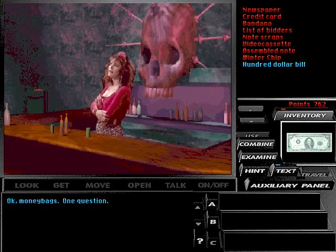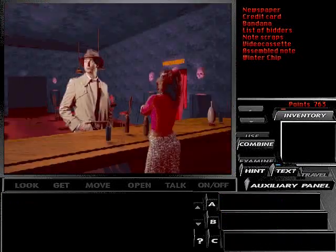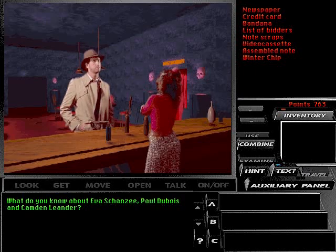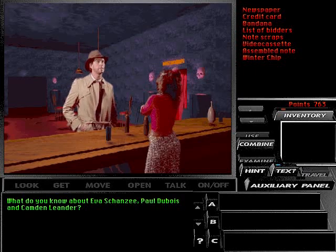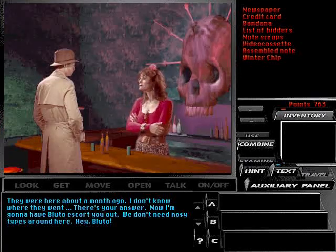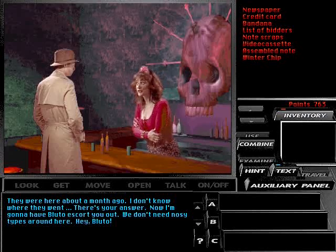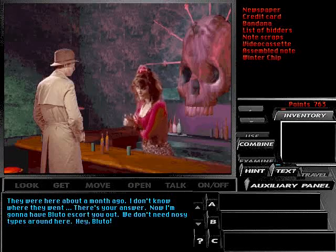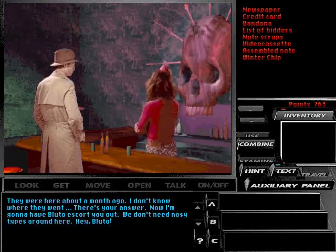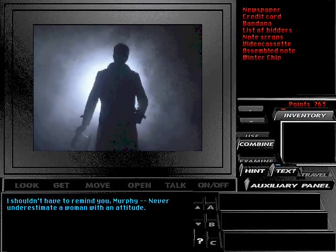Okay, moneybags. One question. What do you know about Ava Shanzi, Paul Dubois, and Camden Leander? They were here about a month ago. I don't know where they went. There's your answer. Now I'm gonna have Bluto escort you out — we don't need nosy types around here. Hey, Bluto! I shouldn't have to remind you, Murphy: never underestimate a woman with an attitude.